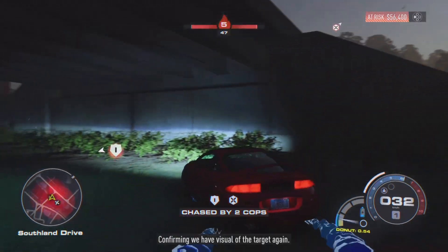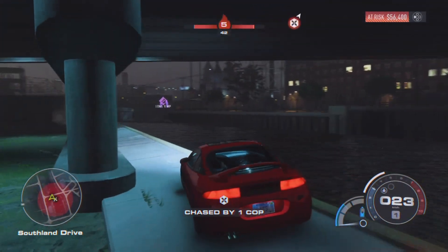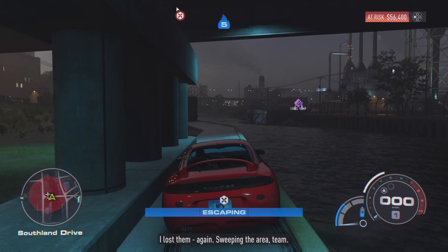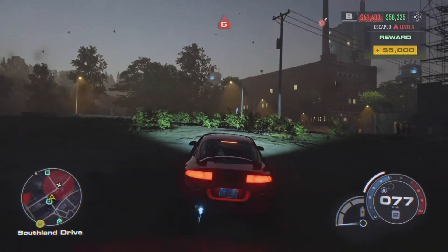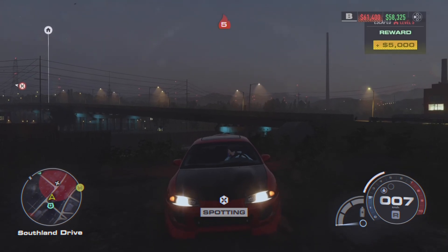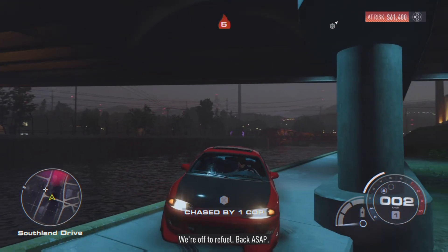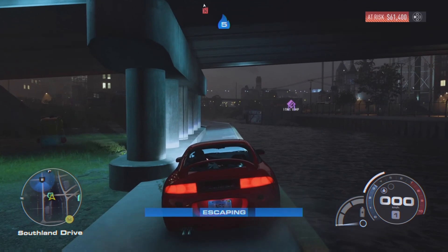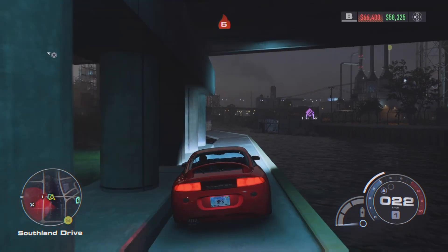Sometimes cops will come to where you are. If that happens, just drive into the water, then try a second time — it will randomly disappear because it's totally glitched. Turn off the engine again and enjoy the easy money. Every time you do this you get five thousand dollars. We've gained around fifty thousand dollars in one minute — it's just overpowered. Do this before it gets patched.